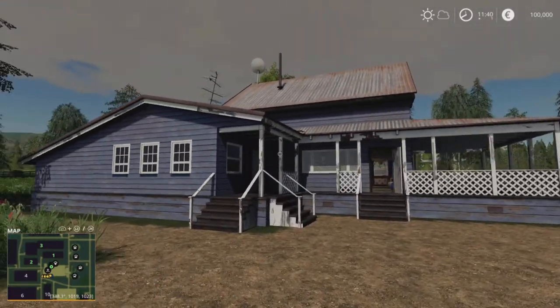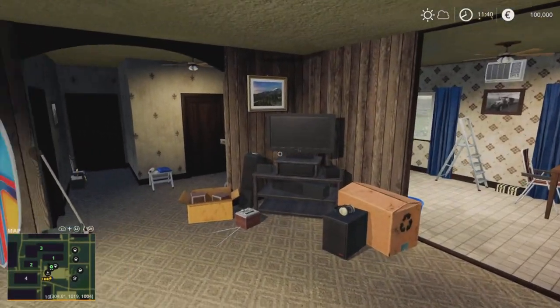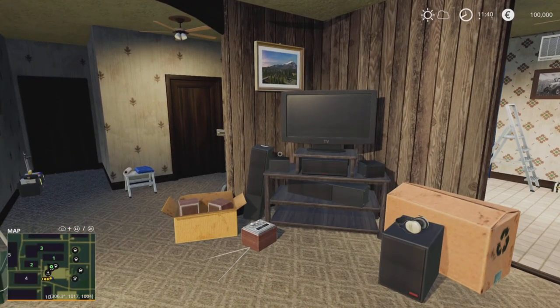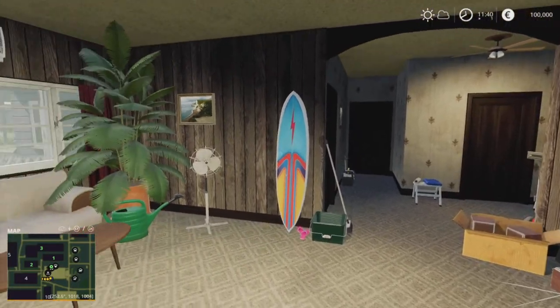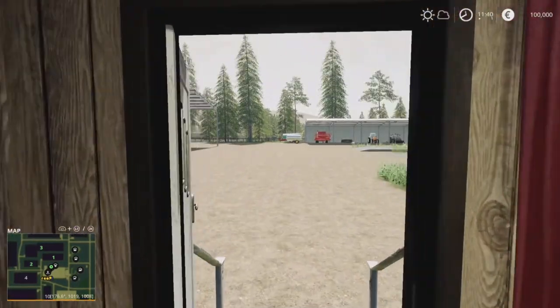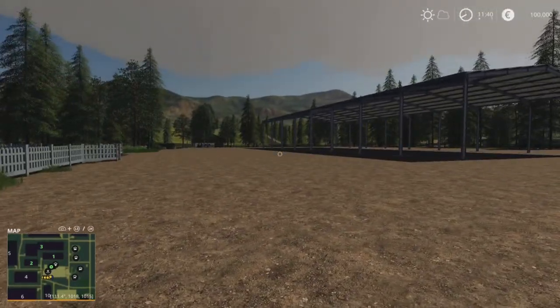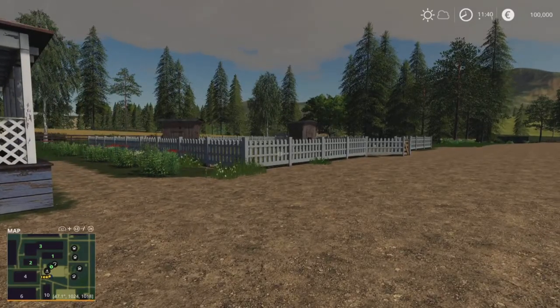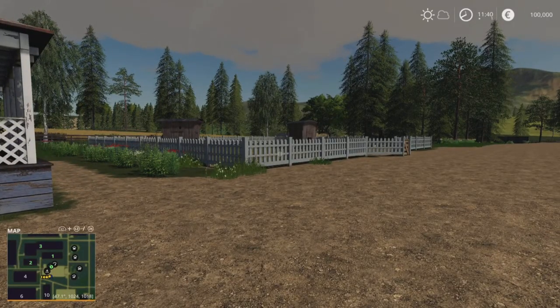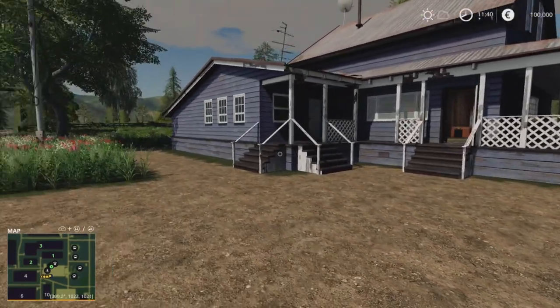This is our main farm. We've got our farmhouse, which is all standard in-game stuff we start off with in new farmer mode. There's your sleep trigger, standard in-game farmhouse, all standard in-game equipment — silos, animal pens. You've got a large version of every animal pen in the game available to you.